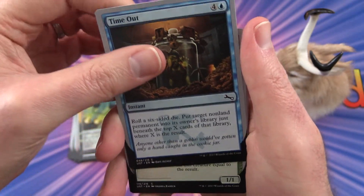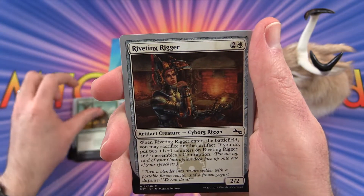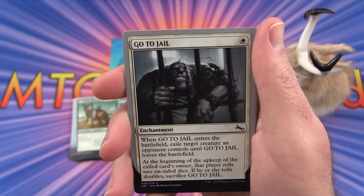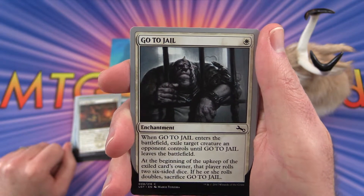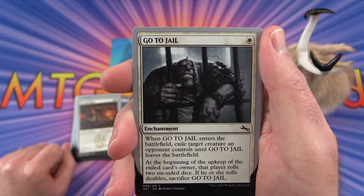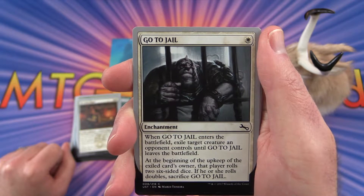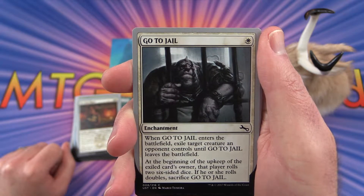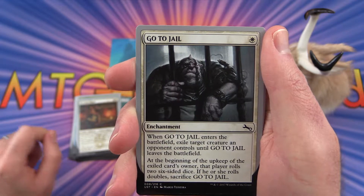Last pack — we have Time Out and Mother Kangaroo. Riveting Rigour. Go to Jail: when he enters the battlefield, exile target creature an opponent controls until he leaves the battlefield. At the beginning of the upkeep of the exiled card's owner, that player rolls two six-sided dice. If he or she rolls doubles, sacrifice Go to Jail.